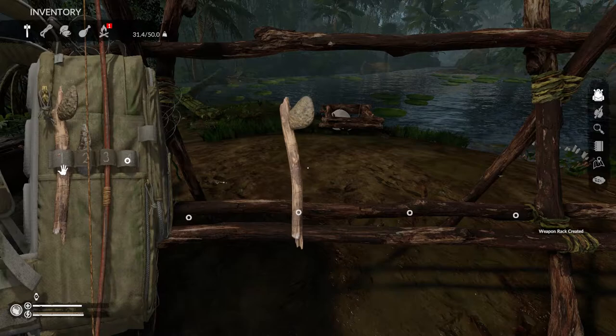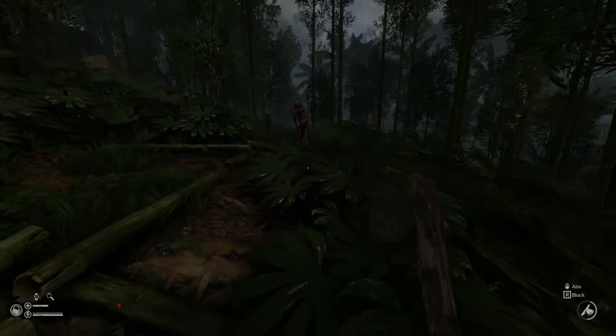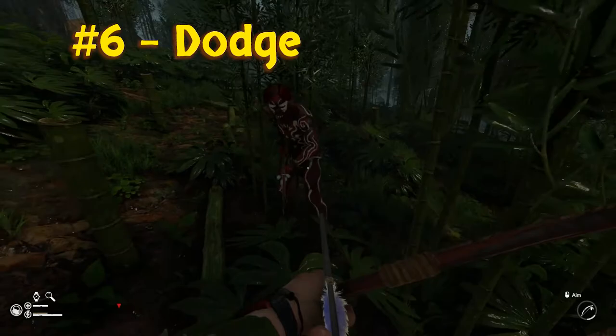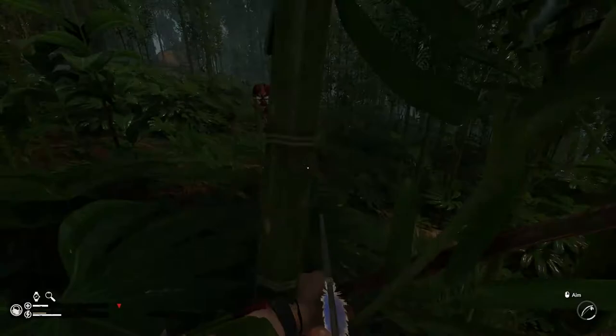Weapons do not lose durability while on a weapon rack. Our next tip: you can dodge. You can dodge to the left, right, or backwards by walking in a desired direction and hitting the jump key. This is most effective against the hostile enemies of the game, but most notably the spearmen. Do note, this does consume a large amount of your stamina.